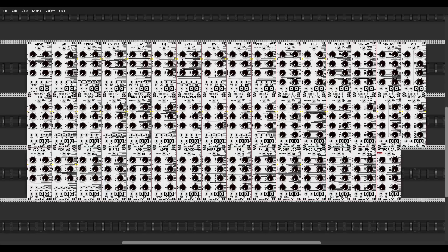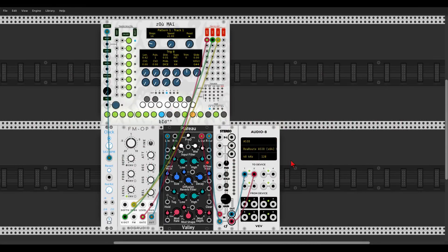Here we have a new sequencer from Bidoo — DeZoomay — with eight channels. It's really interesting. Here I have it sequencing the FM operator. It has probability per step, which is amazing, and a few other cool features. A new sequencer from Bidoo.